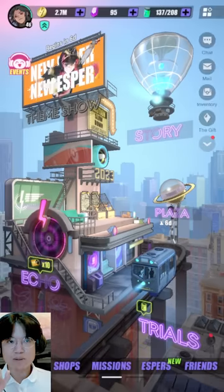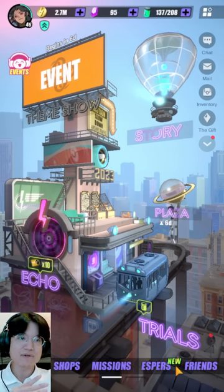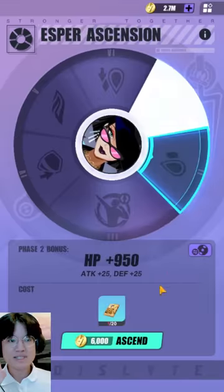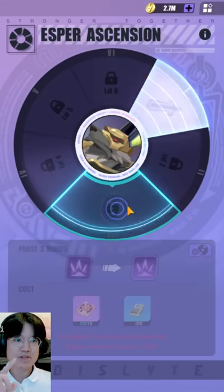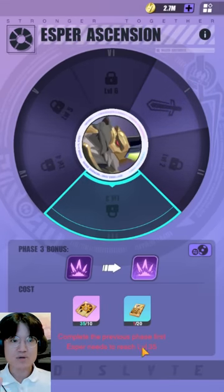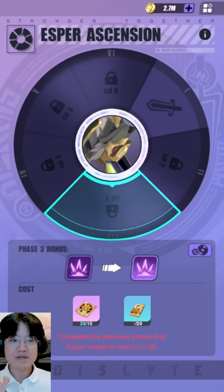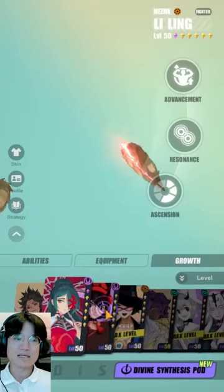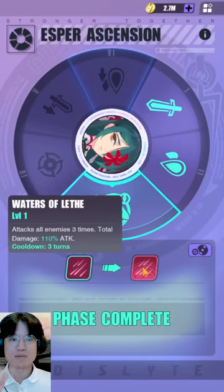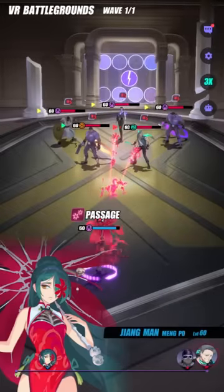Player level 30 is probably the biggest milestone because it allows you to get your Espers to Ascension 3, pushing the level cap to 35. To unlock the third ascension you need your Esper at level 35, which requires your player level to be at least 30. The best choice for the first third ascension is definitely Jiangman — this significantly improves her third skill from just dealing damage to inflicting Nether Bloom onto all enemies, which is massive DPS and massive control.